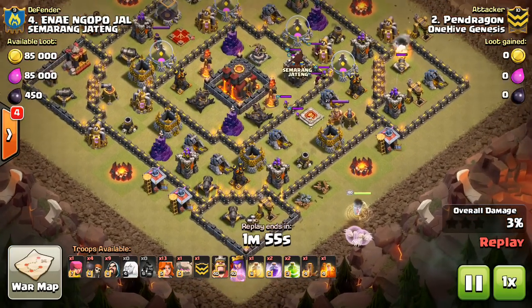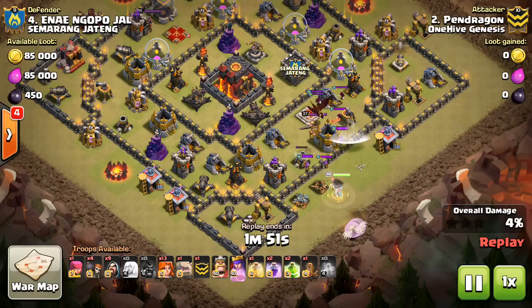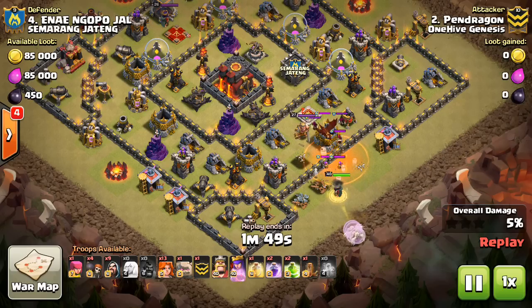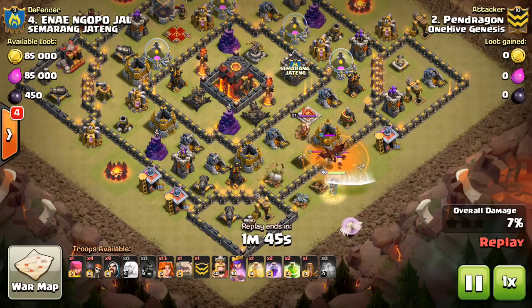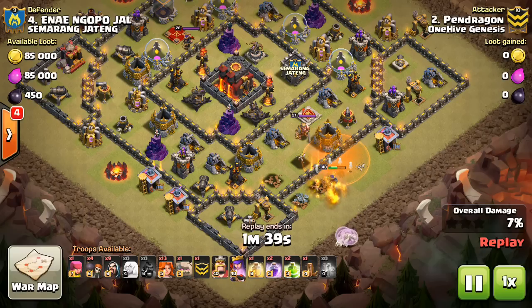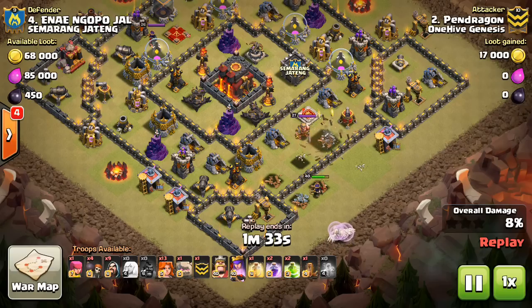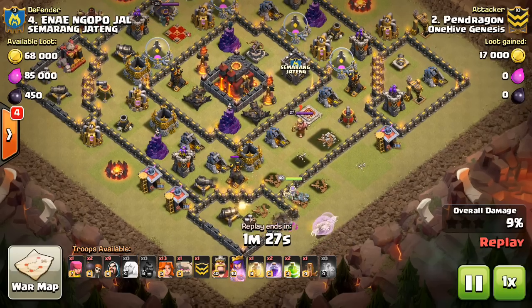Looking at Pendragon, starting in with the Queen Walk. It lures out the CC — easy Hoggler. Typically you want to do that because a Dragon can be an issue to Valks, especially if there's other stuff. Even a Golem can provide some trouble if you don't have a Heal, because the Golem does a bit of damage when it blows up in half. So you want to lure out that CC, let the Queen deal with it. Very nice here — it doesn't have to waste any Rage because the Queen takes care of the CC troops while there's no point defense on her.